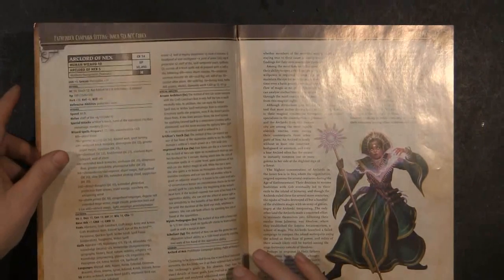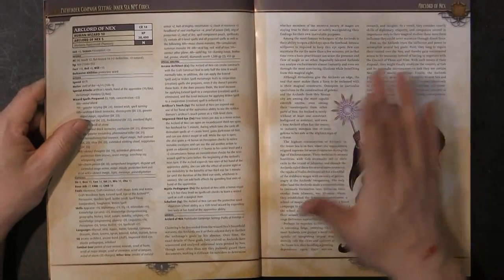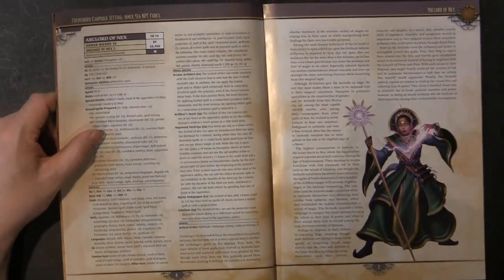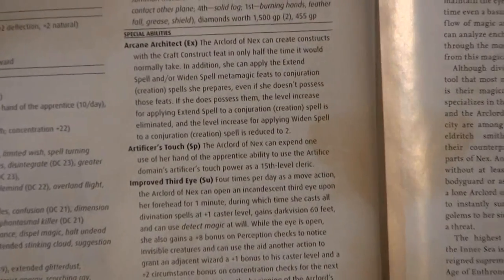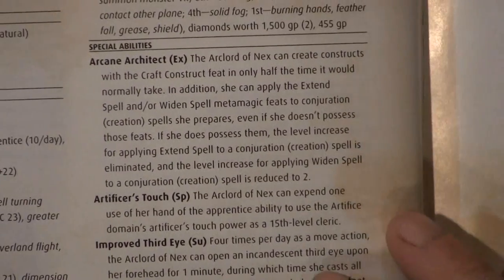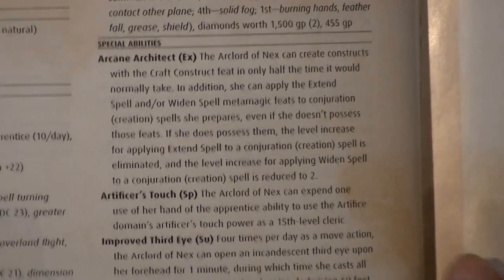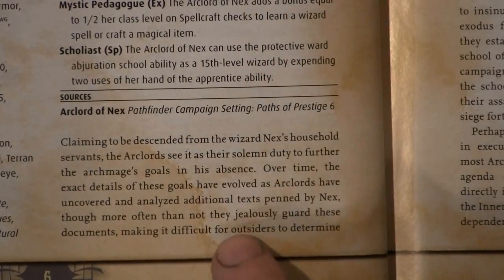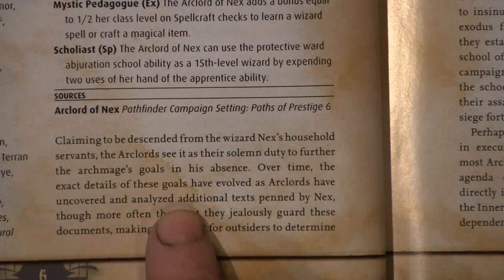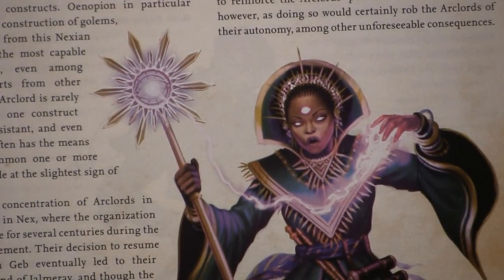I'm going to pause for a second. What I wanted to touch on is that this is one of the examples of the characters in the book that has pretty much everything in their stat block right in with the character. There's a good deal of history or background information for the Arc Lord of Nex that starts here and continues all the way over to the top of page 7.